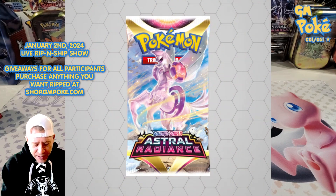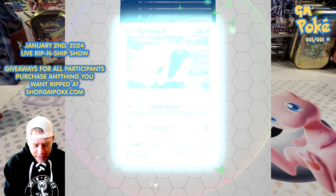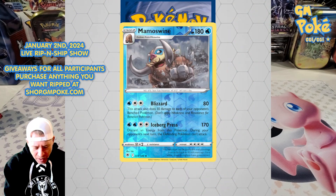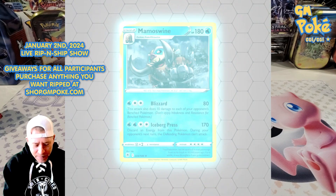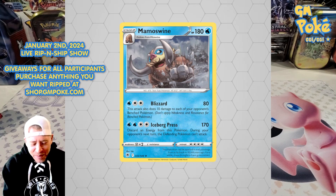Astral Radiance — a little more modern. Let's see what we can find. The reverse is okay, and then we have Inteleon VMAX — it's a water type, and I use a water deck, so that's helpful. Apparently I've picked up a couple of those in the past — this is my third one.